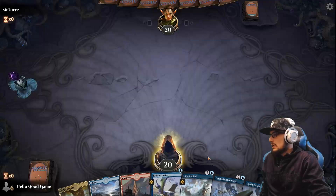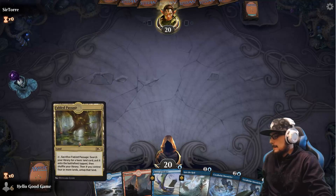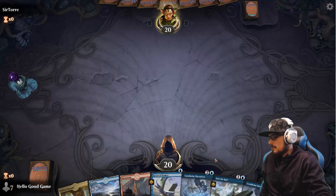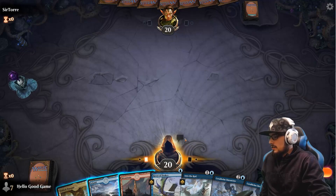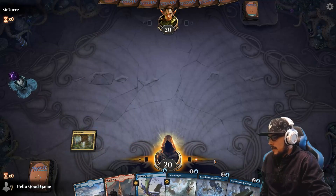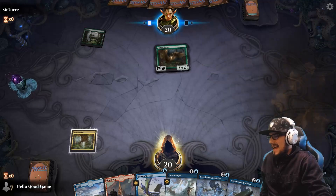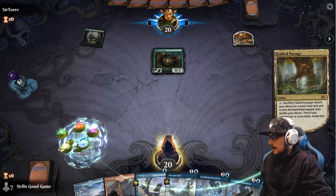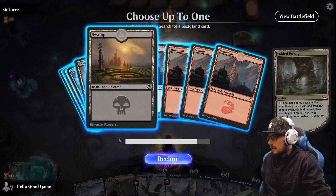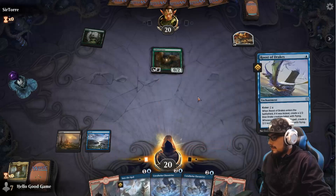Going first, three land — how can you really complain? Do we play this Passage first? We're not really dropping, or are we going to need to bounce their first plays? Obviously Into the Roil has very little power opening up the game — the longer the game goes, the more effective it becomes. If you spend one or two mana to push a one-mana card back, you've lost some value. We'll take a black source here, making sure our bases are covered.